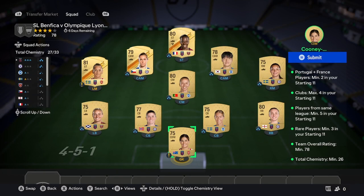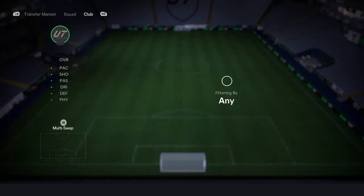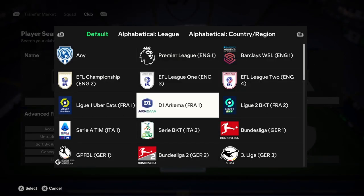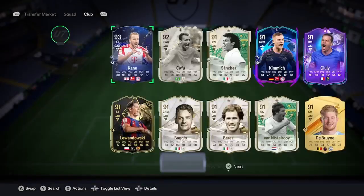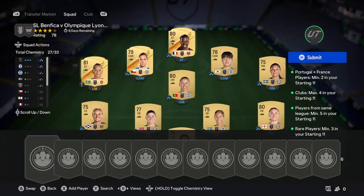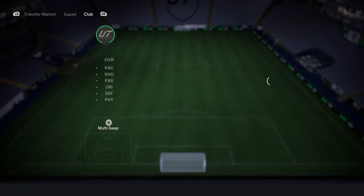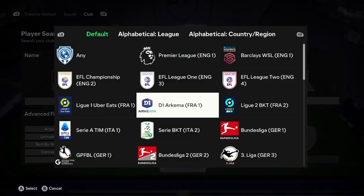This second squad will be much more expensive than the first, but it goes with a better pack and you do finish the SBC. What you're going to need is to first choose a top-five women's league. I went with Barclays WSL — you can go D1 Arkema, GBPFL, or Liga F. It's literally that simple. Once you've chosen that league, you want to search by Portugal or France in that league.